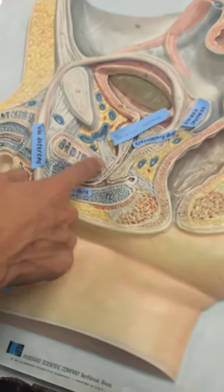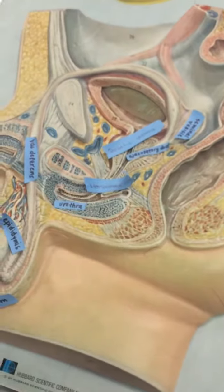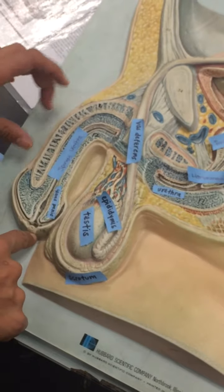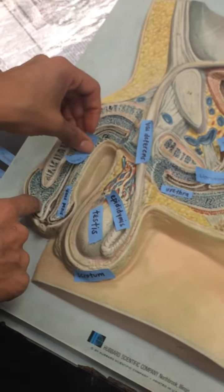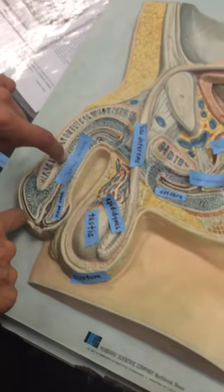It leads to the prostatic urethra — this is your prostate. Membranous urethra. There's your urogenital diaphragm, the external sphincter. This is the spongy urethra through here. That is the glans, this is the shaft, and then you've got the corpus cavernosum and then the corpus spongiosum.